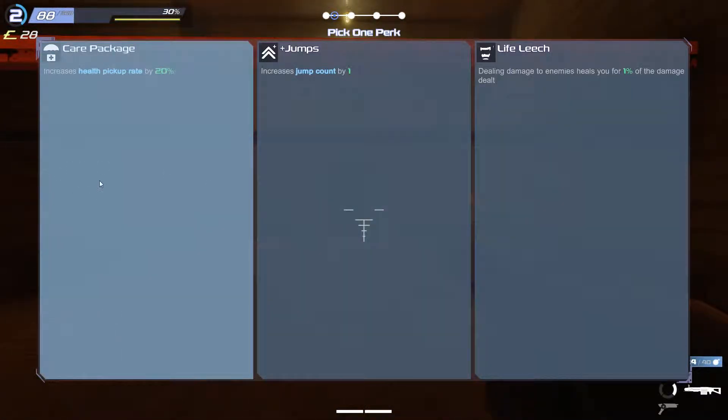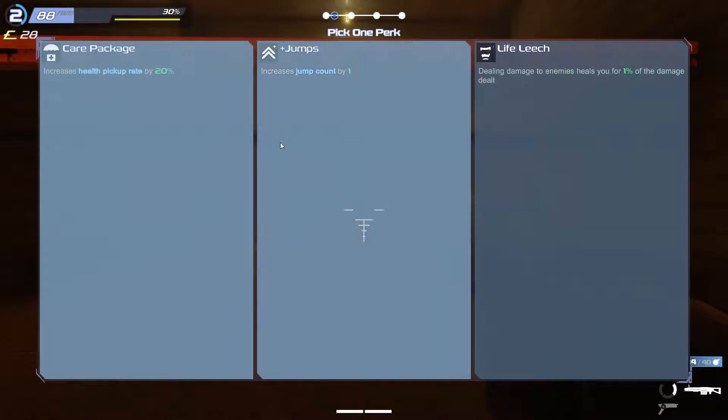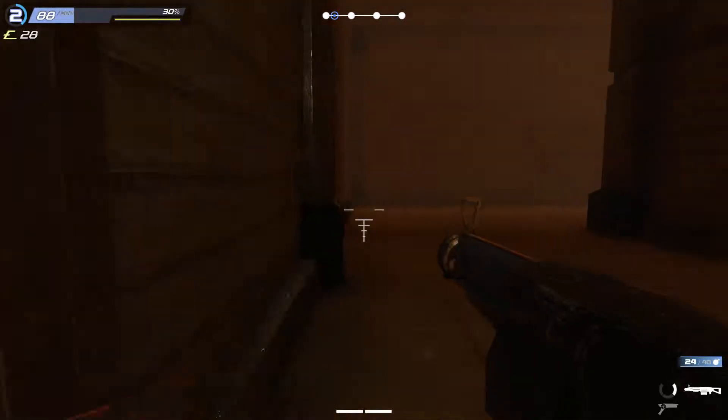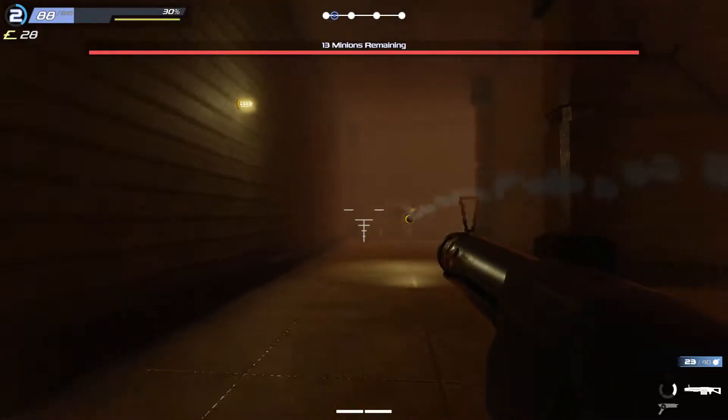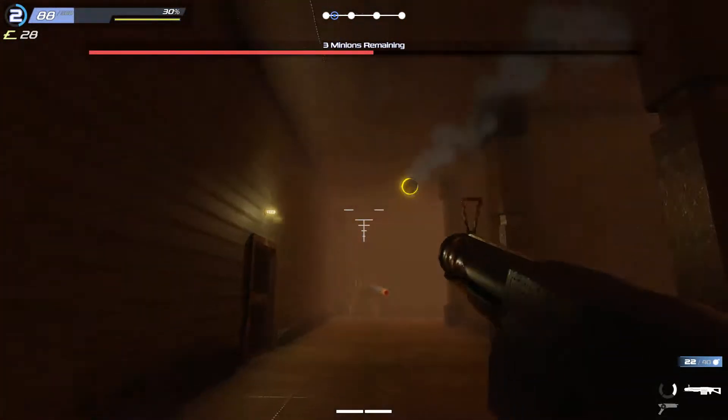I leveled up. Now I can choose: increased health pickup rate, increased jump count, or dealing damage to enemies heals you for 1% of the damage dealt. I'm going to get the care package. You can see in the upper left — that's my level. And of course you level up as you go.